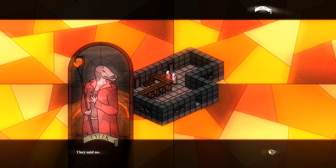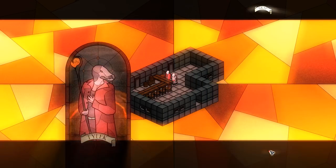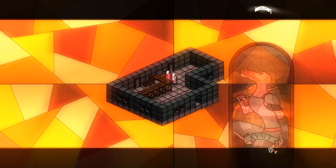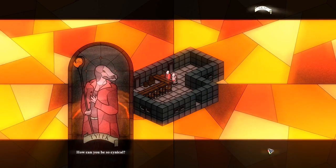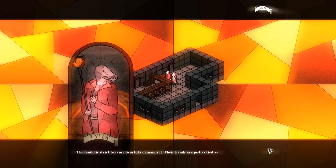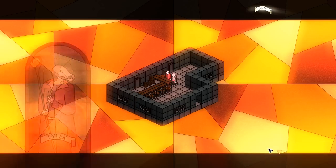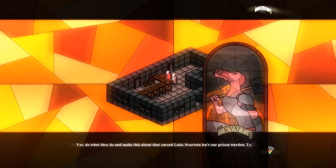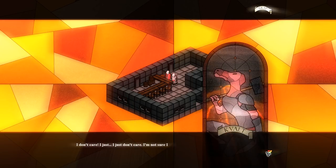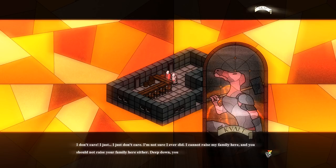They said no. Are you surprised? Yes, I am. Why are you not? The guild has given me no reason not to be cynical. The guild is strict because Svartota demands it — their hands are just as tied as ours. Svartota is our prison warden. The lake is important; we were put here to protect it — the dragons. I just don't care. I cannot raise my family here, and you should not raise your family here either. Deep down, you know I'm right.